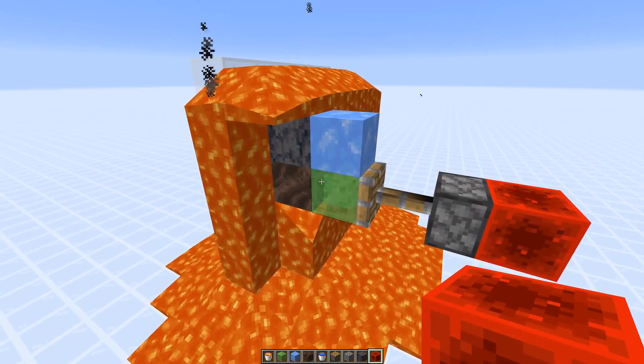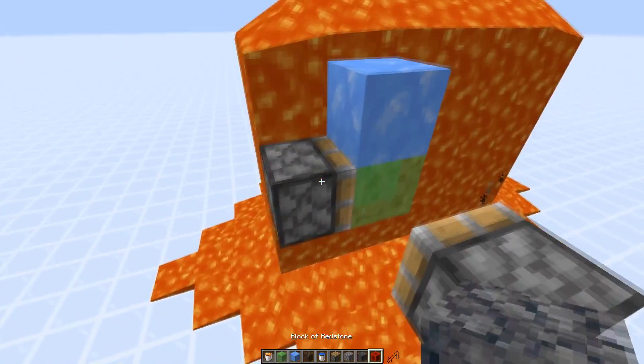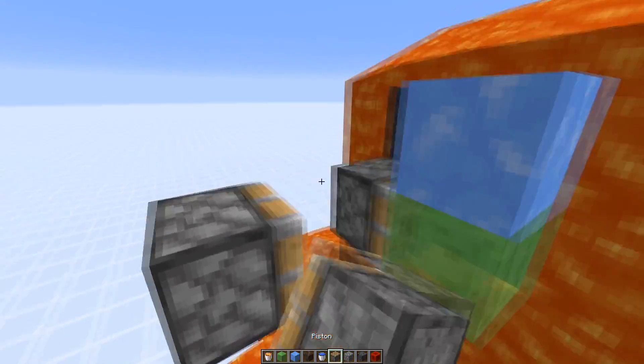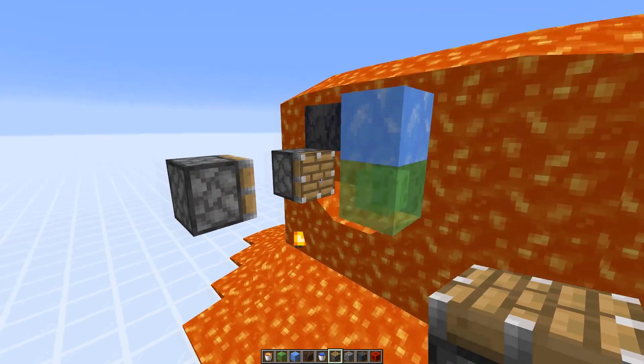We're going to do that for the next block as well — push this over and generate another block, then one block over and so on. This way, if we do that for the whole length, we would get a line of blocks.